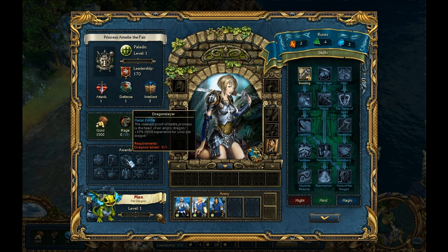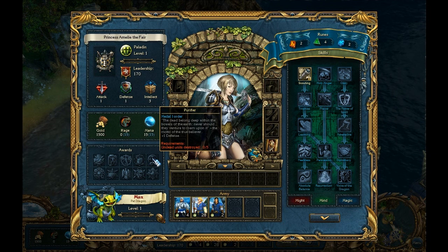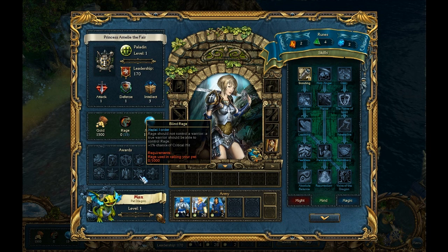The first award is for winning fights without losses — this increases your Leadership. Another is for killing enemy heroes and killing dragons. One tracks finding chests and treasures, and the presenter notices one is already partially filled. Another award tracks enemy units destroyed and gives plus one Defense. One award is for using spells in combat — healing, peace, blessings, and resurrections. This increases the damage of priests and inquisitors, which the presenter considers very important.